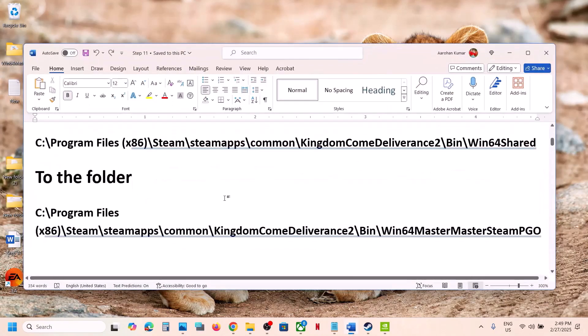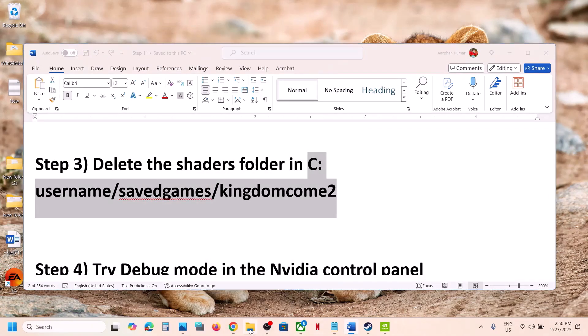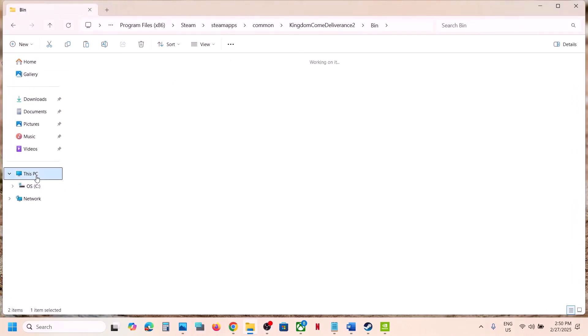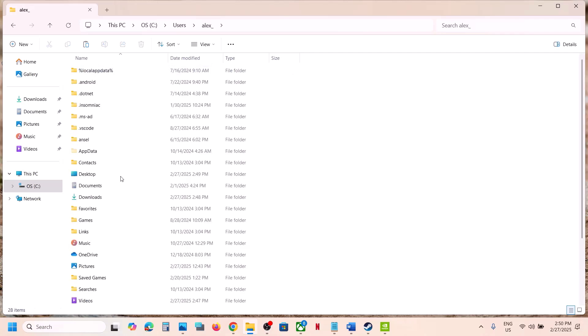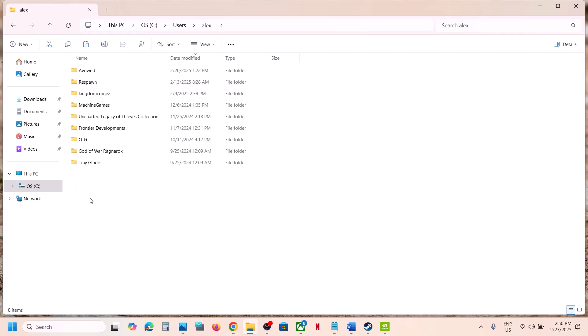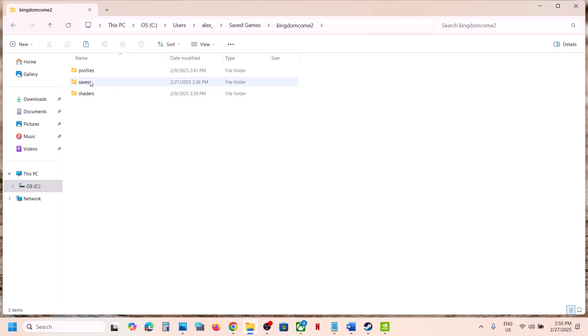The next step is to delete the shaders folder. Open File Explorer, go to This PC, open C drive, open the Users folder, open your username folder, open the Saved Games folder, and open the game folder.